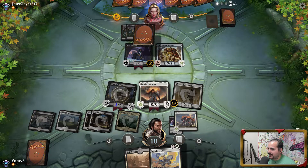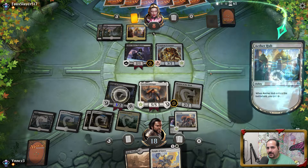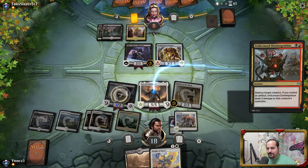It sucks to get land-screwed like this. These players are playing Tier 1 net decks. I'm not saying this is a Tier 1 net deck, but I think this is the black-red midrange kind of deck. Anyway, the Lira Dawnbringer!